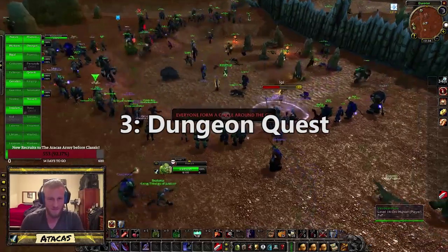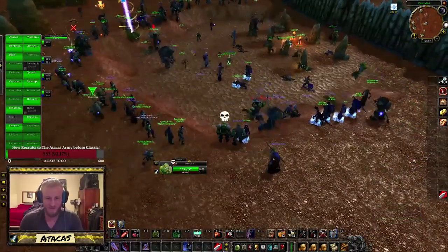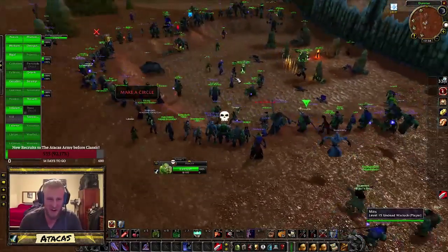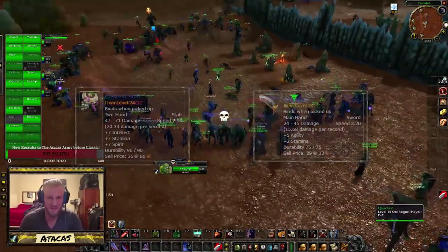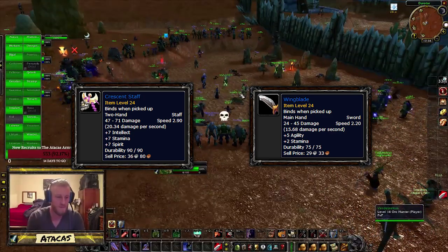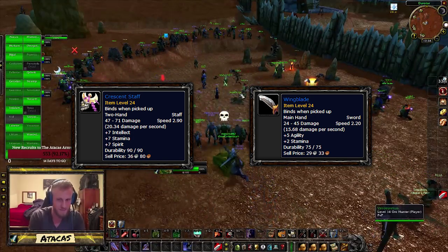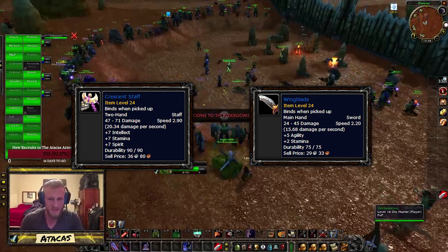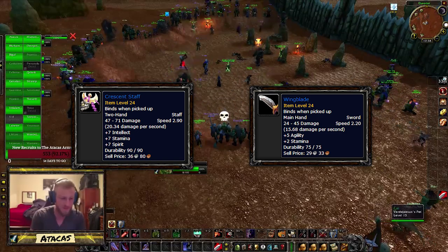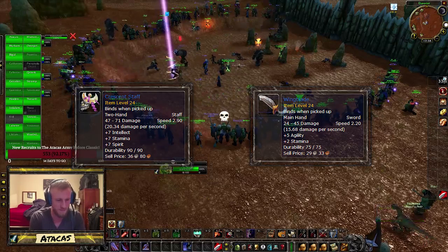Number three: dungeon quests. There are a ton of quests that only take one run through a dungeon to get you a guaranteed upgrade, and try to really think about the choices you have when choosing a reward. For example, as a Warrior, the Leaders of the Fang quest in Wailing Caverns has two great rewards: Crescent Staff and Wingblade. At first glance you might think Wingblade with another one-hander or shield would be the best bet, because the stats are obviously made for melee, but disregard the stats and just look at the two weapons' DPS. Crescent Staff is far superior — even though Warriors don't need intellect at all, one-handed weapons have a higher chance to miss, and hit rating is not a common stat to find while leveling. So the two-hander is a far better choice, and this one will actually last you into your 30s.